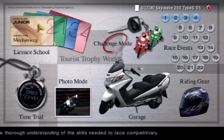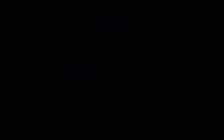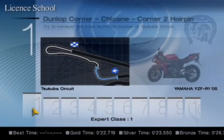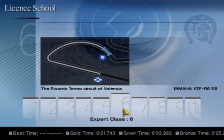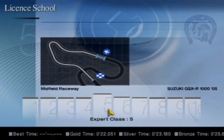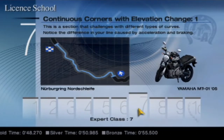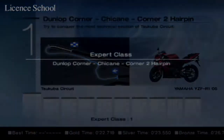We are now going on to the next license, which is the third one — the Expert license. We have ten objectives to do, and by the looks of all these maps, they look tricky. And I've just seen... No way, they have the Nürburgring. I don't really like it too much because it's annoying. The first section is a good track, but the second half of the Nürburgring is... bleh. Don't really like it too much.